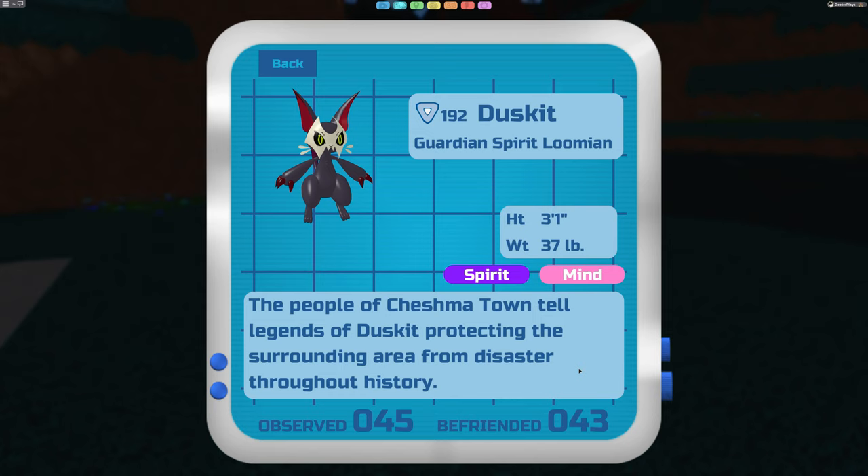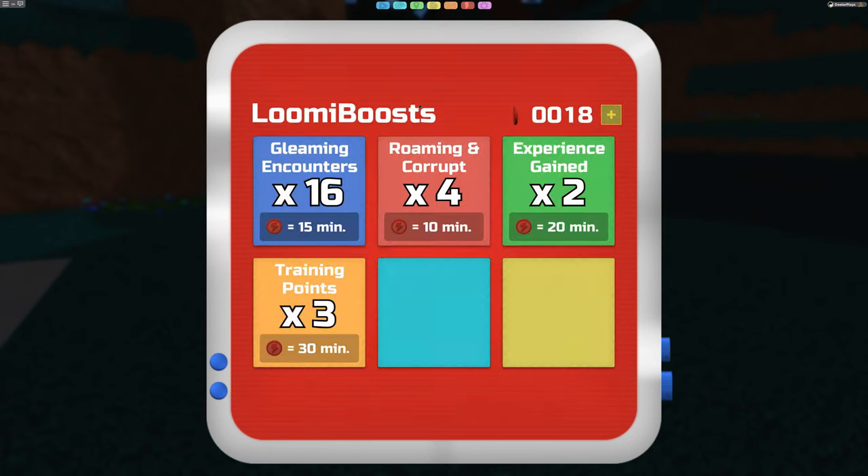The Duskit is super rare - comparable to what a legendary was in Pokemon Brick Bronze. It's a spirit and mind type. After you go through the campaign and defeat the corrupted Duskit in the wild, you get a shard and it goes away. Then you can find it in the wild - in the Gale Forest, route one, or route three - but it's rare, about one in a thousand encounters. I found most of mine in route three. You'll need to search a lot, and using the 'roaming corrupt' booster will help find it more easily.